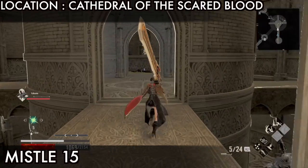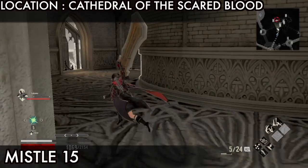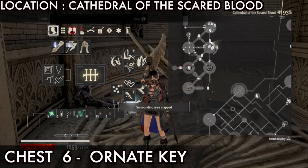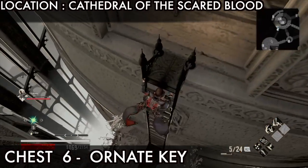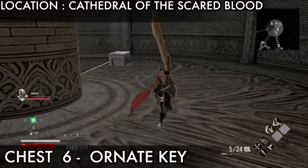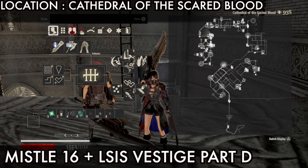Next is missile 15. Go straight from here, go on the left side, go straight, then go on the left side - there is missile 15, which we saw earlier, so touch this missile. Next is chest 6, the Ordinate Key, which is the key we need to unlock the door I showed you earlier - this is the last key. Come here, find this chest, open it and you find the Ordinate Key. Now we have to go back to use this key on that door.